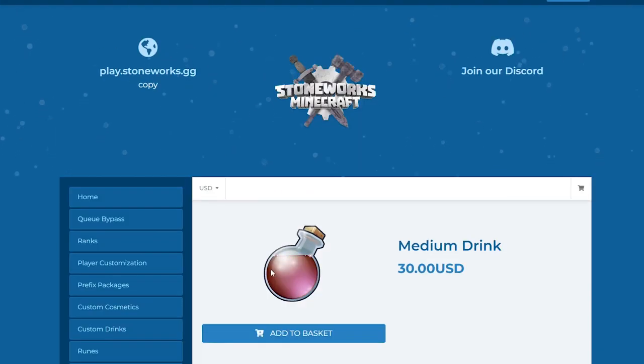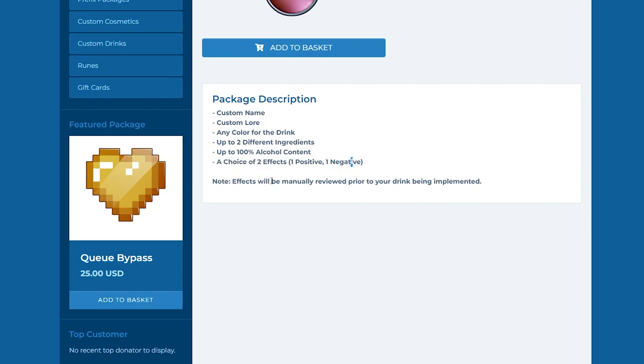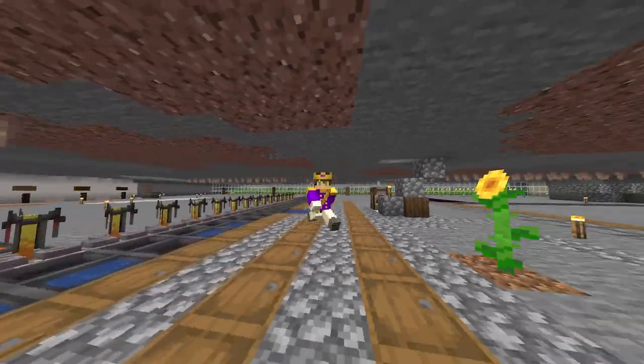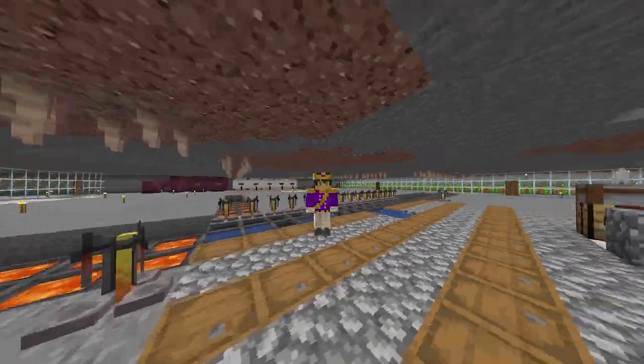The next brew type is Medium. This brew type has access to custom name, custom lore, any color for the drink, up to two different ingredients, up to 100% alcohol content, and a choice of two effects — one positive, one negative. This brew is good if you plan on purchasing a custom recipe to have special effects such as loot tables or strength. With this brew, you can have access to all effects, but with the downside of only having two ingredients. Keep this in mind when looking to get a custom recipe.